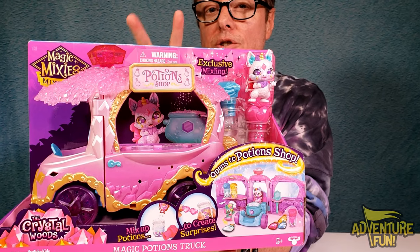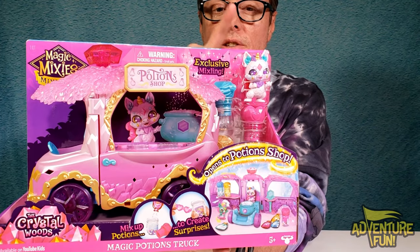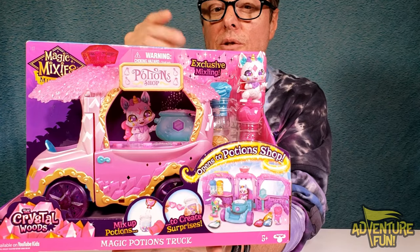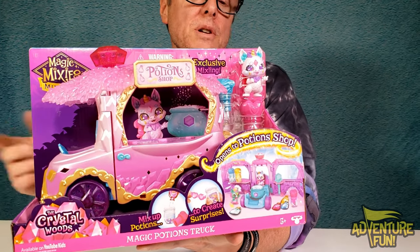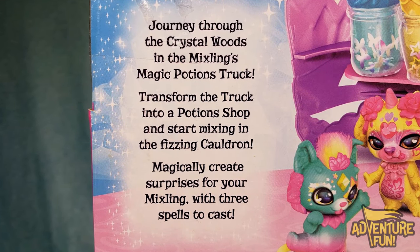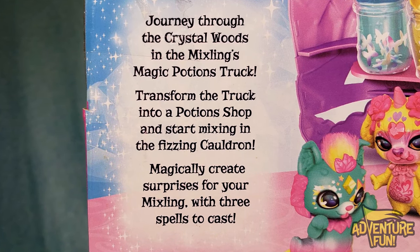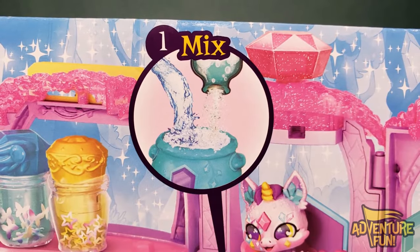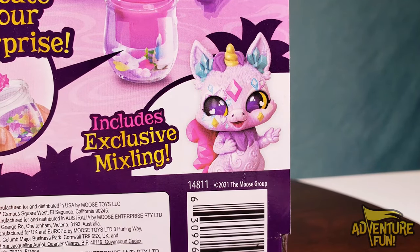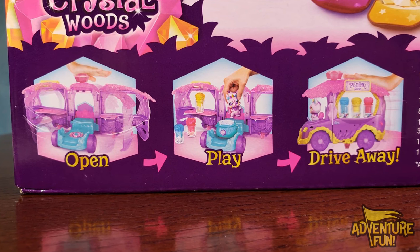It kind of reminded me when we did our first one on the two-for-one in the Cauldron in the Crystal Woods series, where it showed you the different ones you can collect. This is an exclusive, and it looks like the ultra rare — at least the colors do. So if you don't get the ultra rare, this still looks really cool. On the back it says: journey through the Crystal Woods in the Mixling's Magic Potion Truck. Transform the truck into a potion shop and start mixing in the Fizzing Cauldron. Then you can go ahead and drive away.